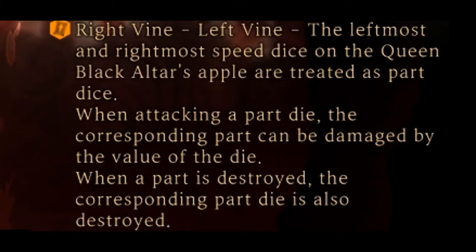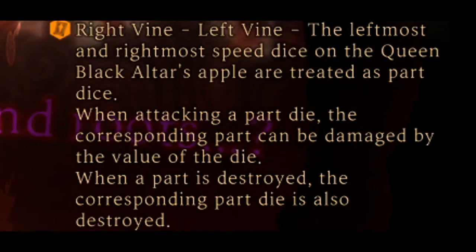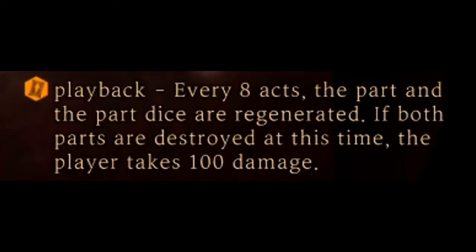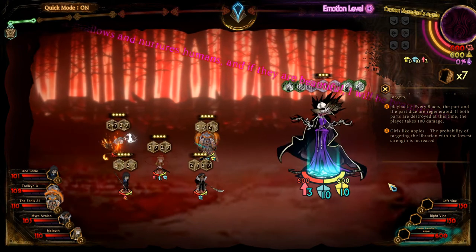Right vine, left vine: the leftmost and rightmost speed dice of the Queen Black Alter's Apple can be treated as part dice. When attacking a part die, the corresponding part can be damaged by the value of the die. When a part is destroyed, the corresponding part die is also destroyed. Vine wall: the normal speed dice on the Queen Black Alter's Apple cannot be designated as a target. If both part dice are destroyed, all resistances become resistant and the normal speed dice can be designated as targets. Play back: every eight acts the part and the part dice are regenerated. If both parts are destroyed at this time, the player takes 100 damage. Girls like apples: the probability of targeting the librarian with the lowest strength is increased.